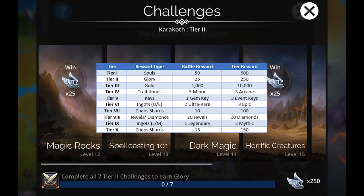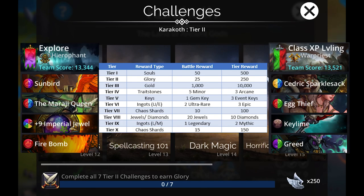The rewards are kind of okay — nothing game-breaking. You'll get some souls, glory, gold, trait stones, keys, ingots, chaos shards, diamonds, and jewels. None of these are in ridiculous quantity, however if you run through every kingdom and do all of the challenges, it's a nice way to get a decent boost across all your resources. The cooler thing is that each fight gets you two class XP. So for the lower tiers, you can spam a fast explore team with the class you're leveling and get two class XP per fight, completing challenges and leveling your class at the same time.